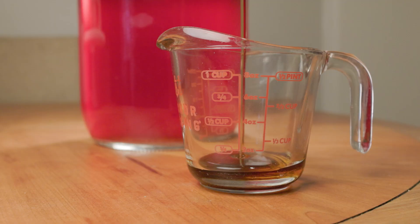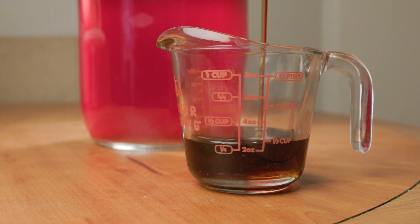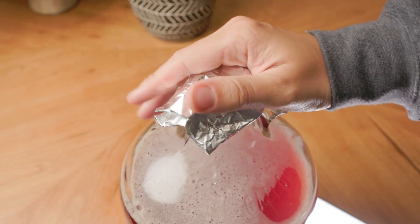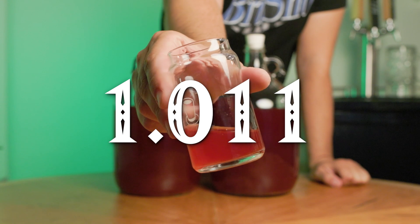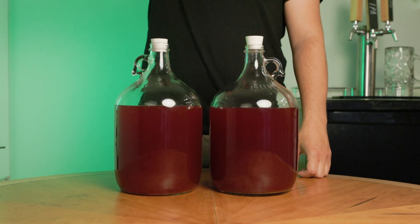Now I can add any sugar I want to sweeten it back up. I opted for more honey, adding about four ounces to each carboy, giving it a good shake, then took a sample to taste and check the gravity. Four ounces raised the gravity back up to about 1.011, which tasted perfect — not overly sweet, just a touch that rounded out that wild berry tartness.